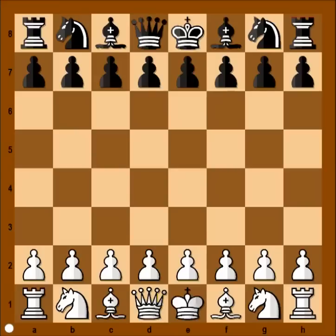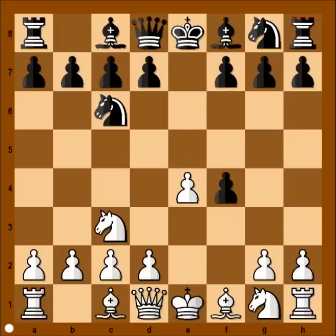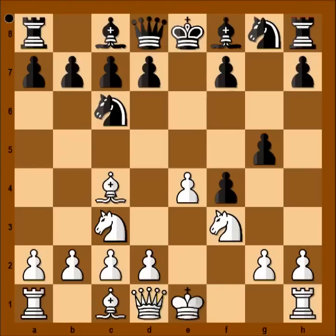In this game Max Lang had white pieces and he played e4. Schiersted played e5, Nc3, Nc6, and now f4 — the Vienna Game. Pawn takes pawn. Nf3. The Vienna Game can sometimes transpose to the King's Gambit. G5 was played. Bc4. G4. Already a critical position.